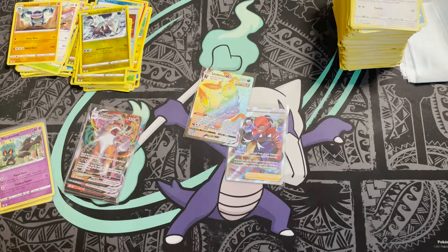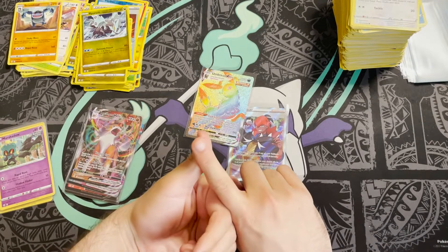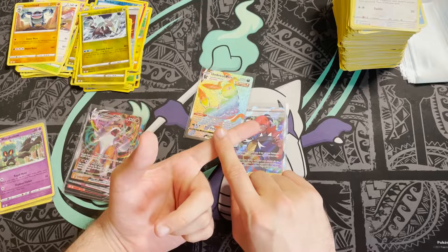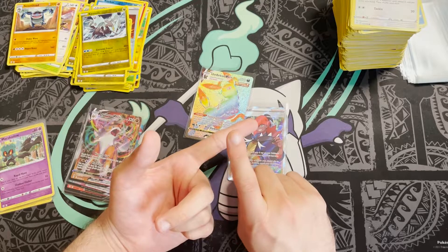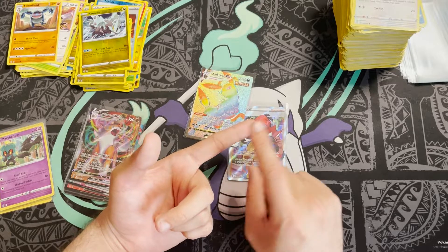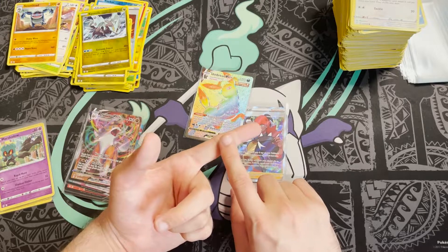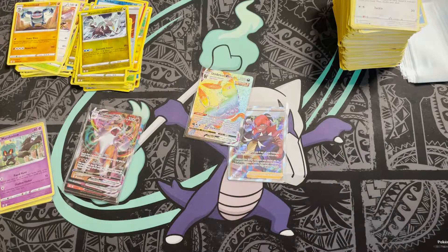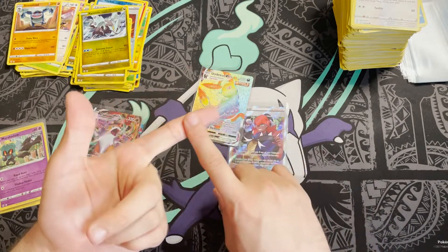Let me know in the comments if you managed to get hold of any Evolving Skies products. I fully anticipate this set to do a couple of things: one, it's probably going to sell out very quickly; and two, I don't think Pokémon are reprinting this until next year — they are all focused on Celebrations. Even if Chilling Reign products occasionally show up, I think they're on a later shipment. I don't think Pokémon are printing Chilling Reign until next year either.